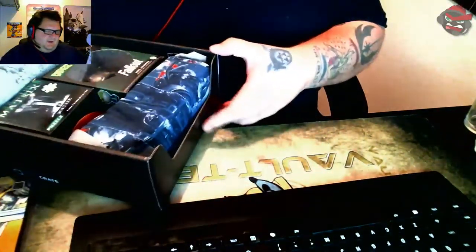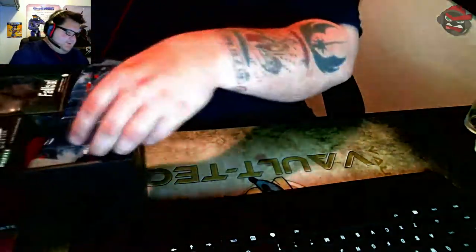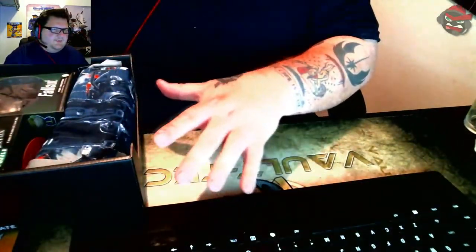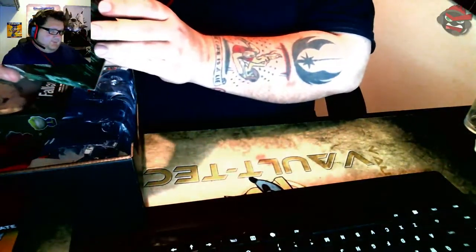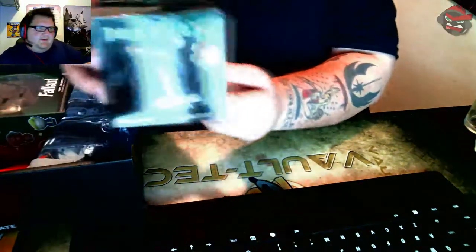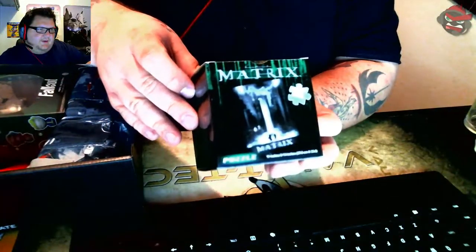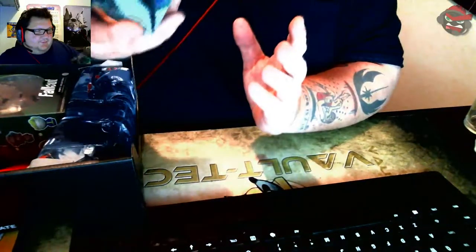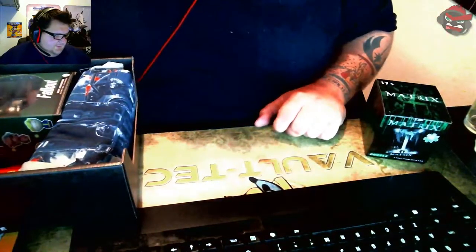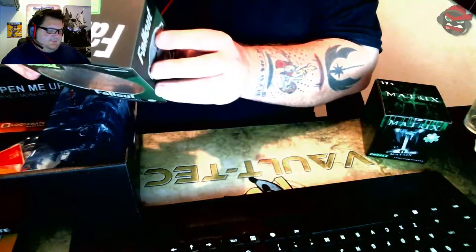All right, so the first thing — I'm just gonna get the small things out of the way before moving to the big thing. The first thing we have is a Matrix puzzle. I don't know if you can see that just due to the glare, but it's a Matrix puzzle — a 300-piece puzzle. That's something cool.